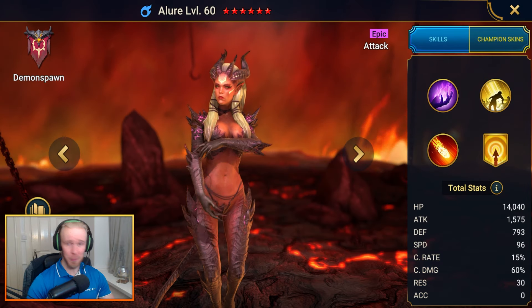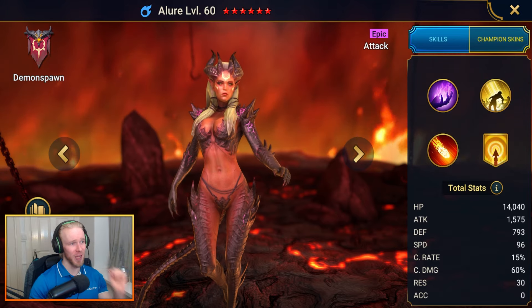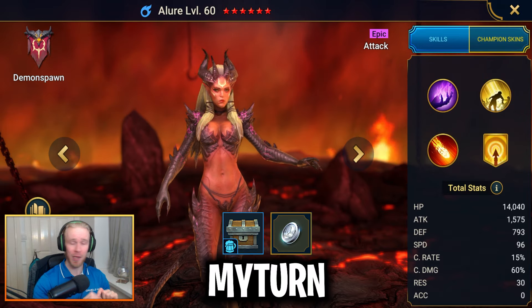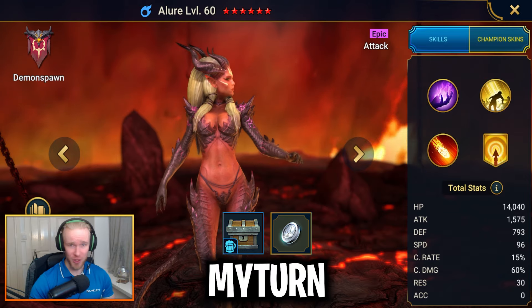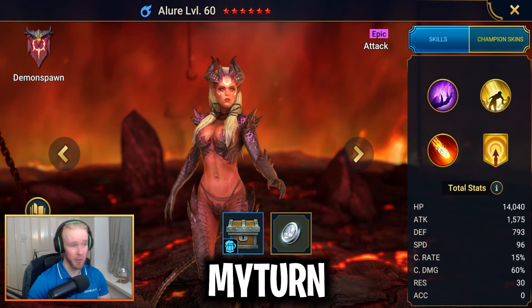After Tyrell, my next pick would have to be Elua — a crazy boss killing champion. The code is going to be My Turn. As well as Elua, you will also get yourself 20 Magic Experience Brews and 200,000 silver. Pretty tight.